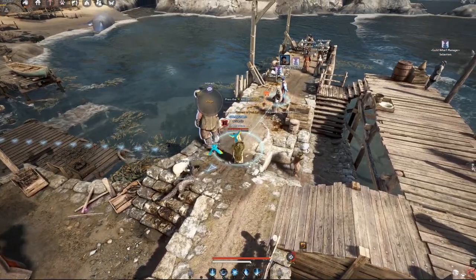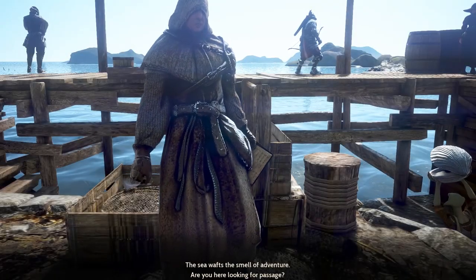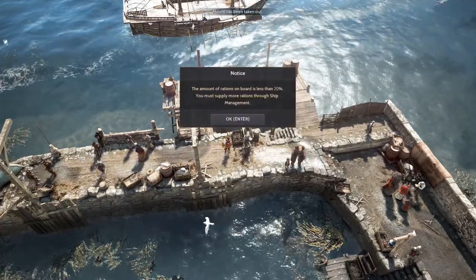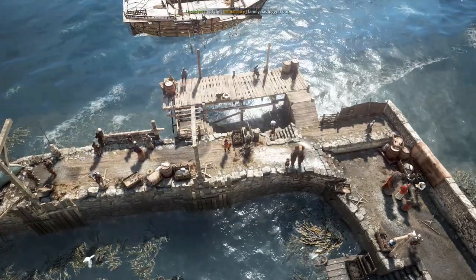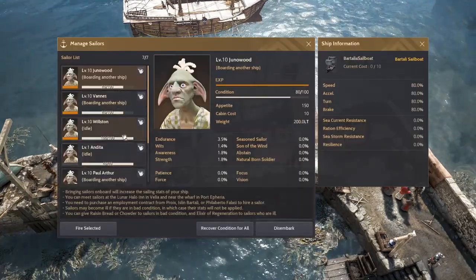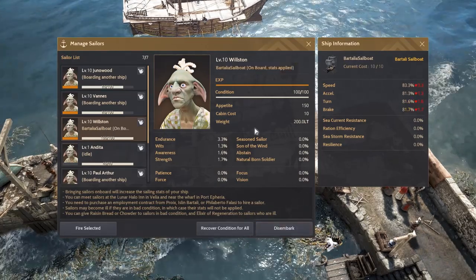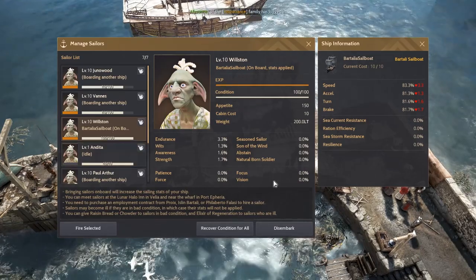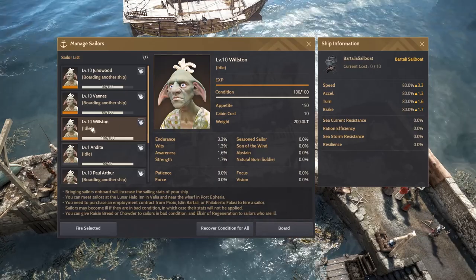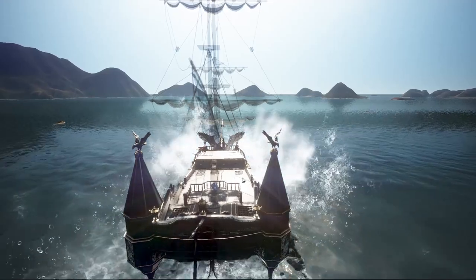Once you've sorted the certificate issue, here's how to bring sailors onto your ship: bring out your ship, then go to manage sailor. Select the idle sailor you want and click board — this places them on the ship. To remove a sailor, click embark and they'll leave the ship. That's all there is to it.